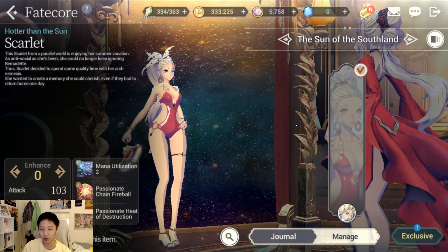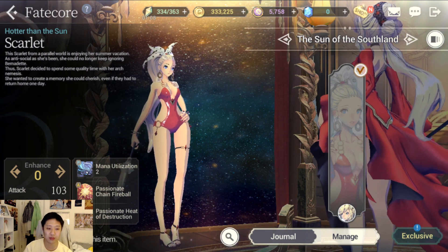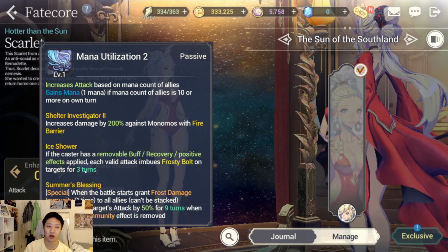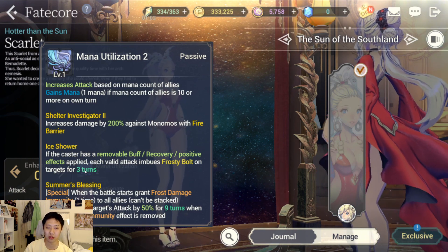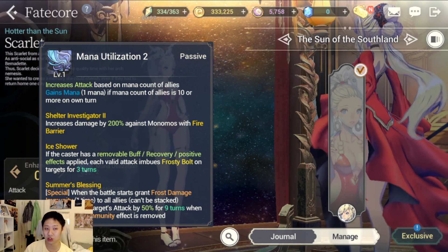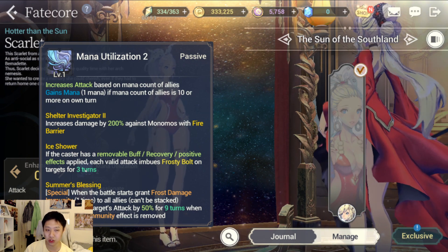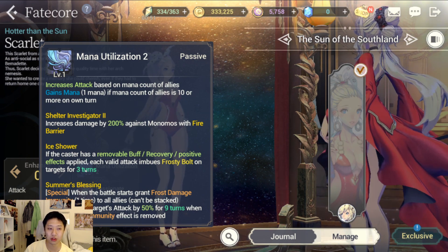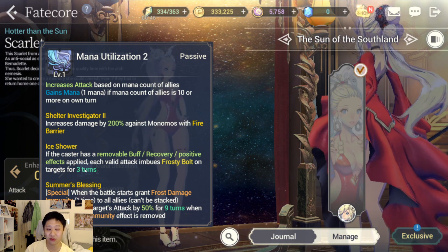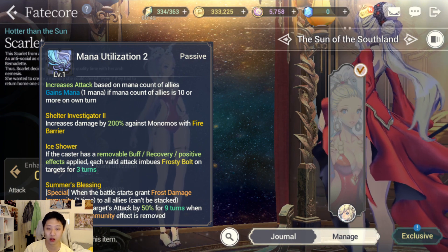Let's go over her skills first and judge from there. Her first skill passive is Mana Utilization 2, not 3 — that's very important to note. It's basically the same as Bathory's base skill, except not as strong because she is technically a four-star fate core. It increases attack based on the mana count of allies and gains mana if ally mana count is 10 or more on her own turn.